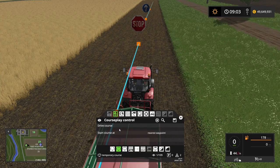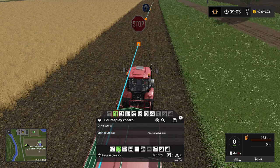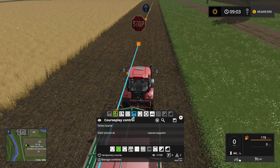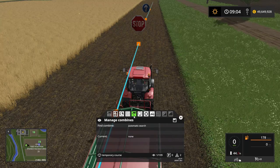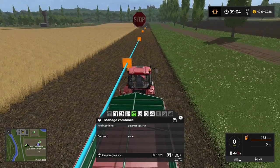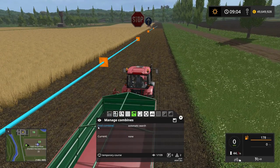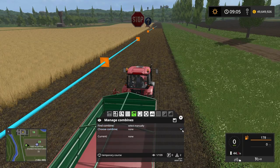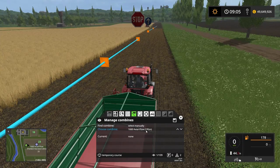So now we have a course. Seeing as we are in combi mode, we have this button here activated — this button is the combine search or manage combines. This is set to automatic search to find the combine. I could set it manually and choose the combine — the actual flow — which is there.